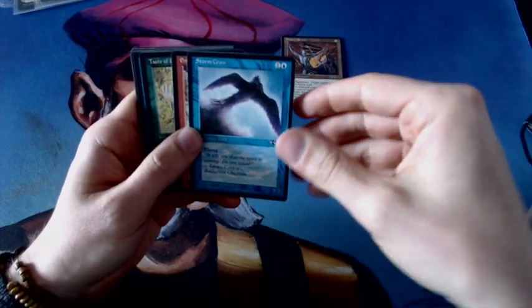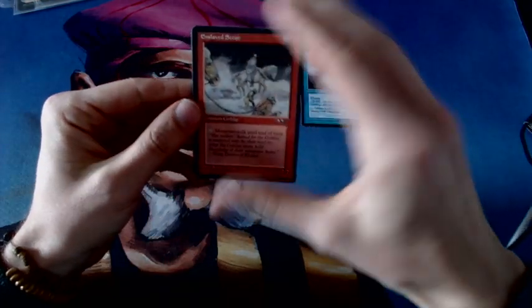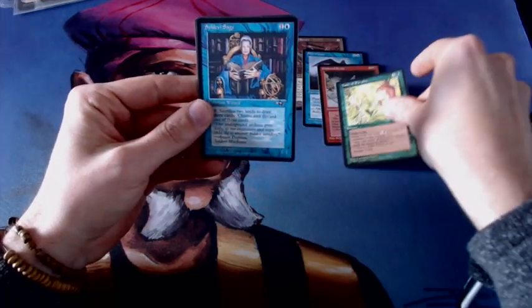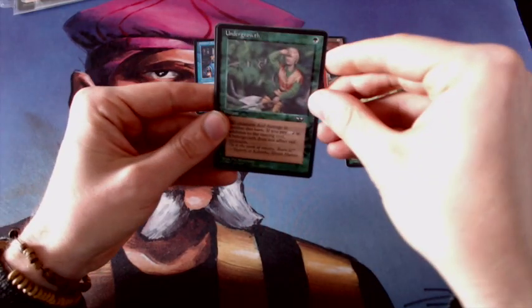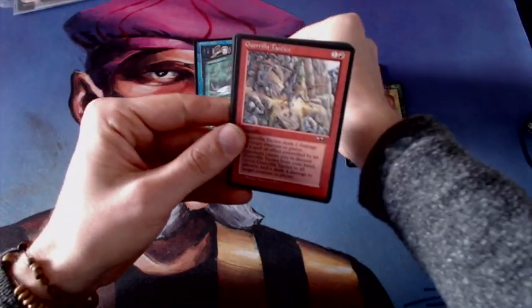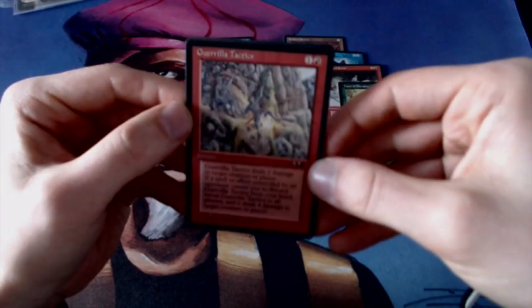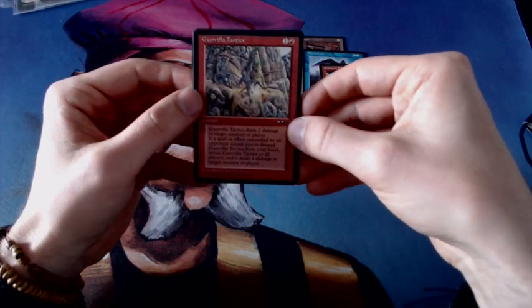And the famous Stormcrow. Enslaved Scout — the Goblin, Tutu Goblin — with the Mountain Walk ability. And then a Taste of Paradise. A Soldevi Sage. An Undergrowth. I like this card — Guerrilla Tactics. It can be super annoying. Seems my camera's having some problems focusing. It's a Guerrilla Tactics. And an Astrolab.